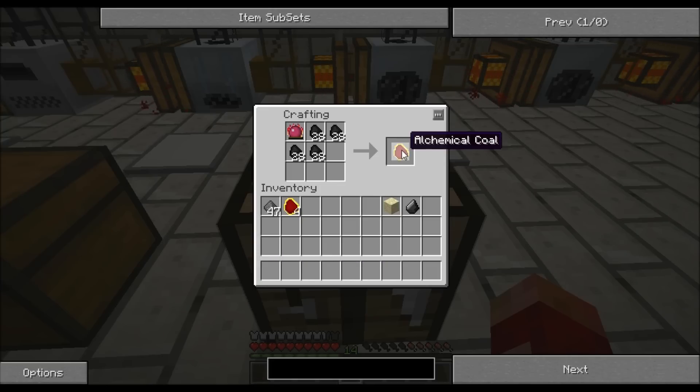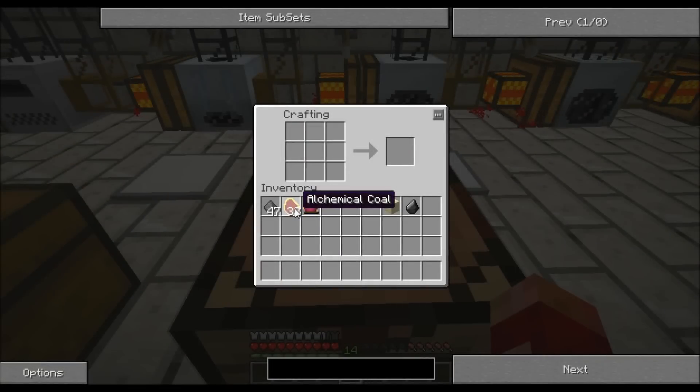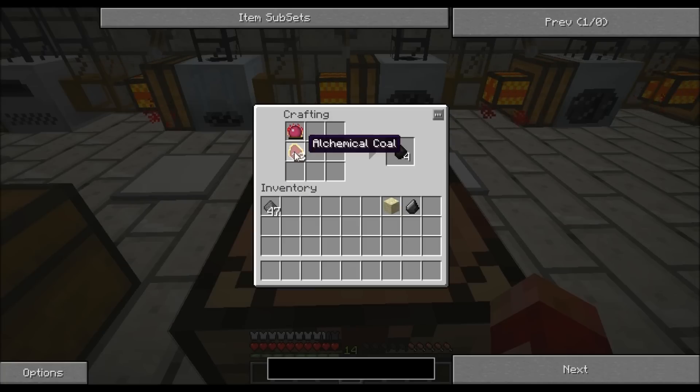I'll keep doing this for a minute. So now we've got this stack of Alchemical Coal, we can make Mobius Fuel. To make that, it's the same pattern but just using the Alchemical Coal. It goes out like that. I'm going to have to do it like this, so it might take a moment.